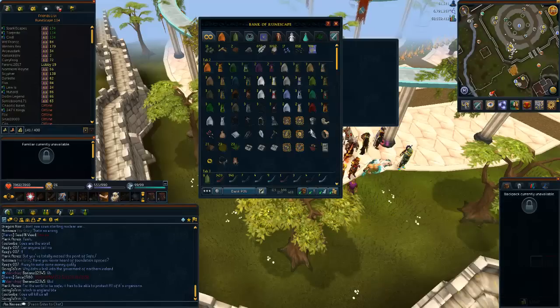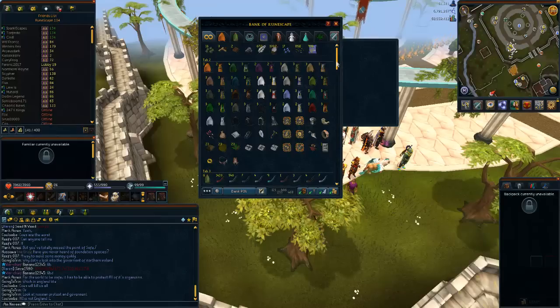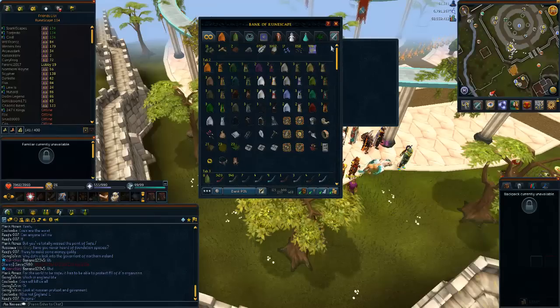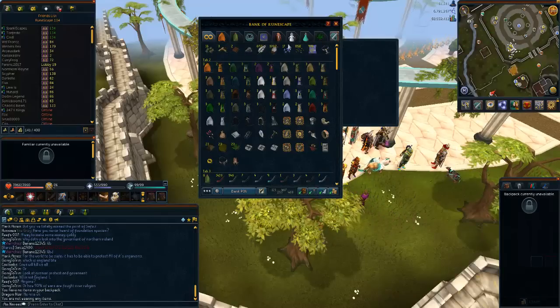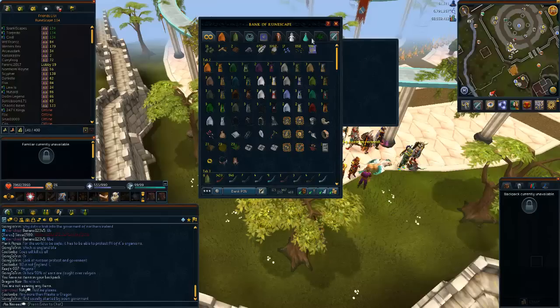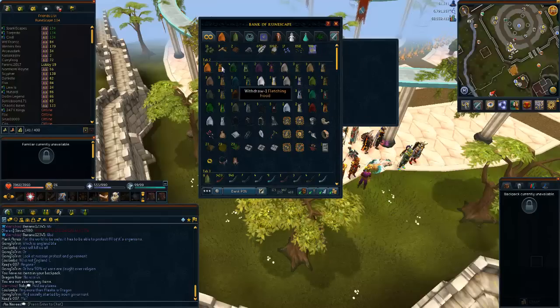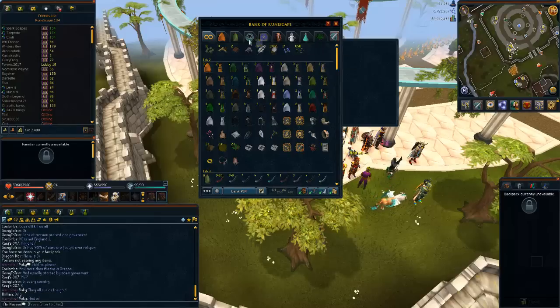Now in the bank — my bank is usually not this clean. I cleaned it up before posting this video so it's a lot cleaner than what it was. I'm just going to go through the tabs with you. My first tab is basically anything I can just throw in real quick, or anything that hasn't got a place in my bank.